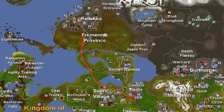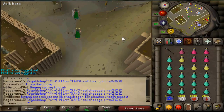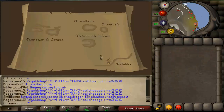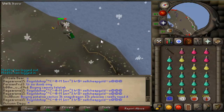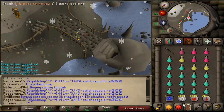Once you've got your inventory and gear all set up, there are two main ways to get to the actual boat that will take you to Waterbirth Island. The first is to teleport to Camelot and run all the way north to Rellekka. The second is to put your house in the Fremennik province and teleport to house, which will bring you a lot closer. Once you reach Rellekka, run to the north west and you're going to want to meet up with a friend, because you will need another person to get into the deeper part of the Waterbirth dungeon lair where the Dagannoth Kings are located.